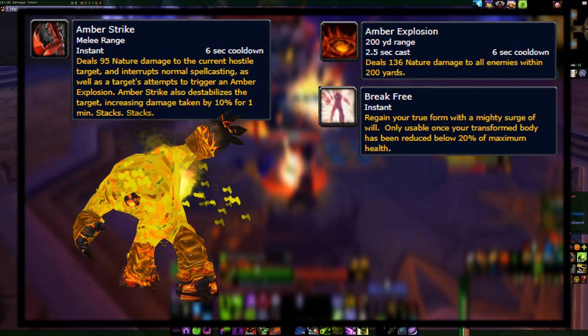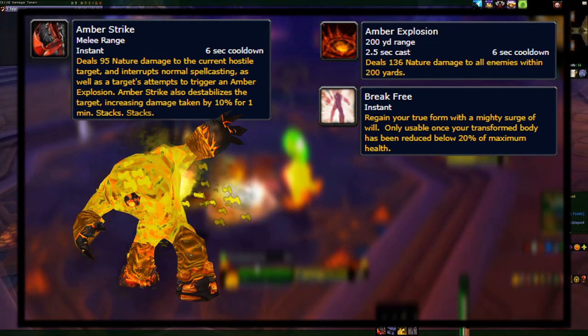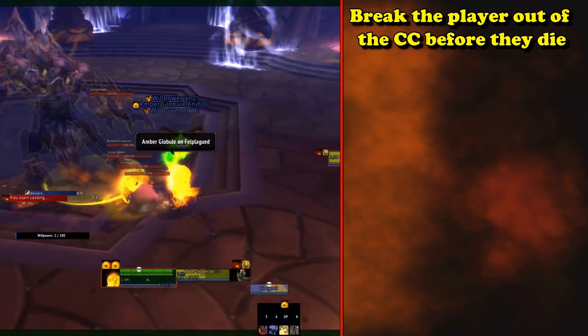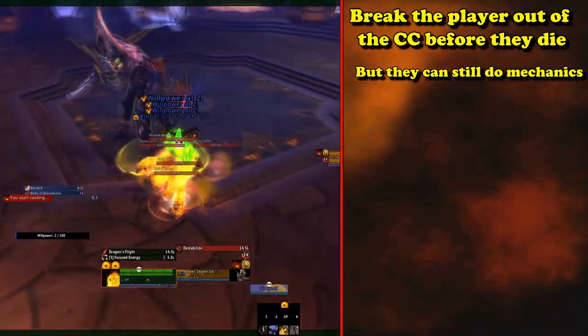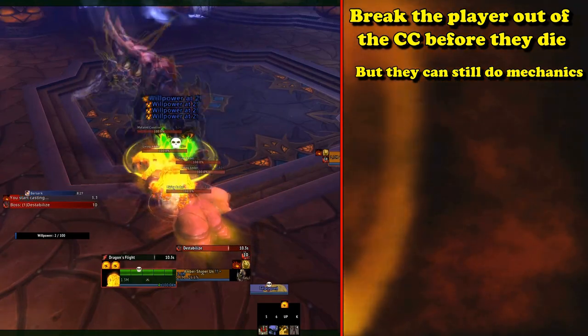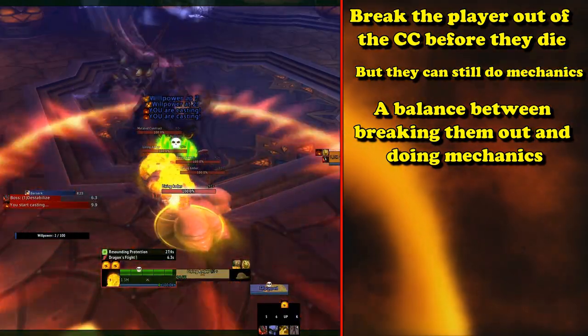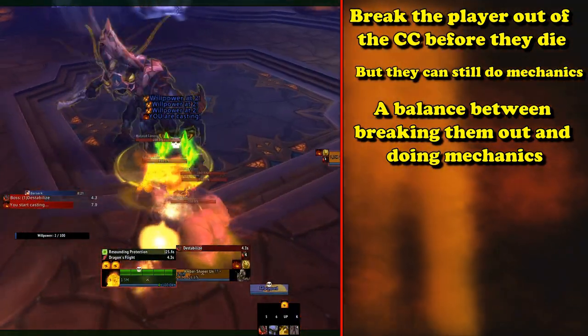Last is Break Free. Once you reach 20% max health, this is what players can use to break free instead of dying. This creates quite an interesting fight where players become encased in a creature that they can somewhat control, and must fight the beast's own will to do their best to help their raid, while the raid tries to break them free before the beast takes hold completely and kills them.